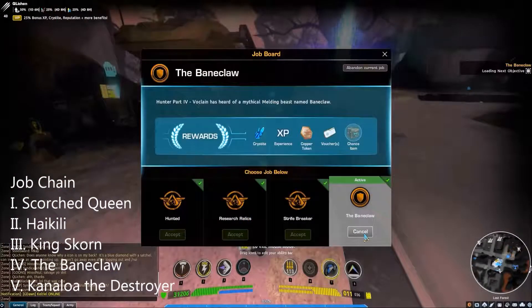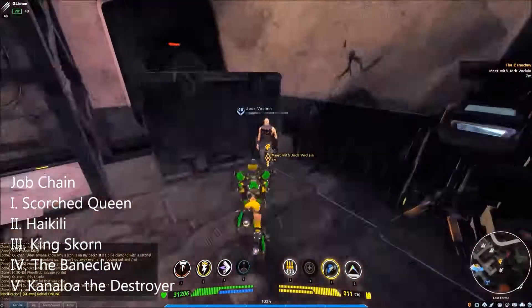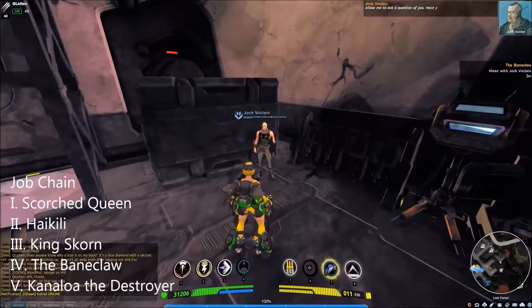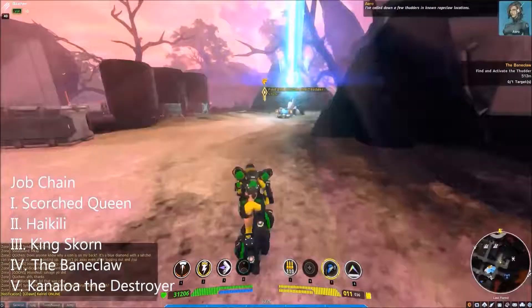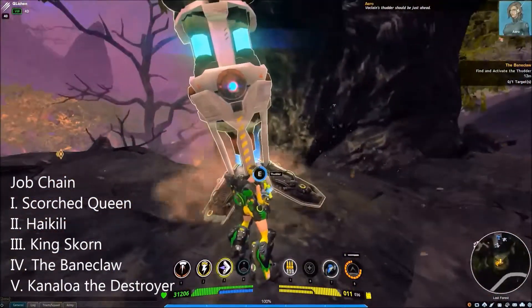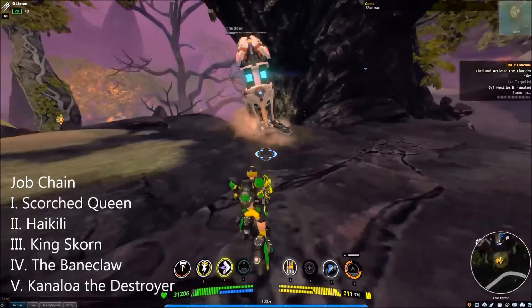And finally, we come to the fourth job, the Baneclaw. In this job, you will activate Thutters, which act just like Thumpers but without the resource gain, to draw out rageclaws for their scent glands. Once three scent glands are collected, you're done. Jock will give you the Baneclaw boss unlock in the mission reward, and you are now attuned for Baneclaw.